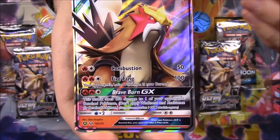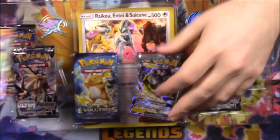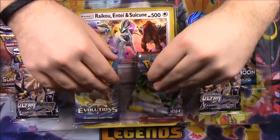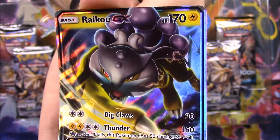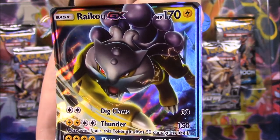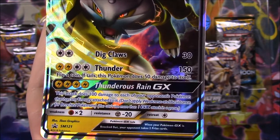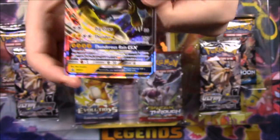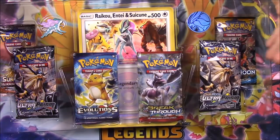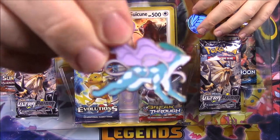That Entei is just an alternate version from a recent pack. Then we also got the Raikou over here - the Raikou GX. This is a promo card with 170 HP. I love that picture of it, with Dig Claws and Thunder as the moves, and Thunderous Rain as the GX move. You can see the promo logo there at the bottom. That looks really cool.